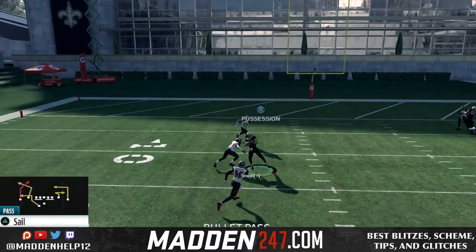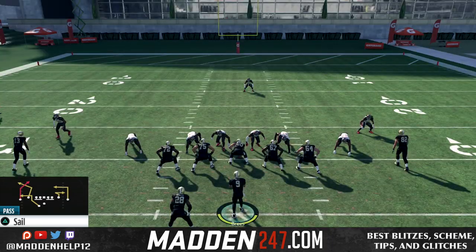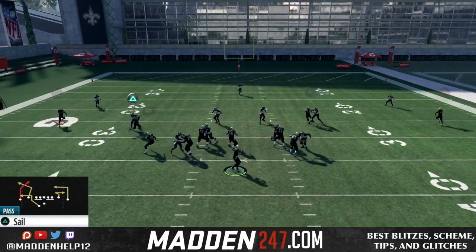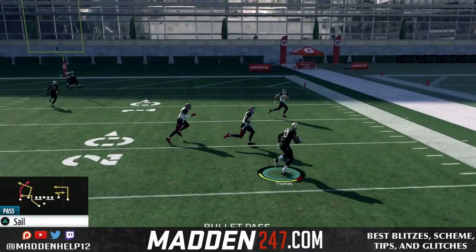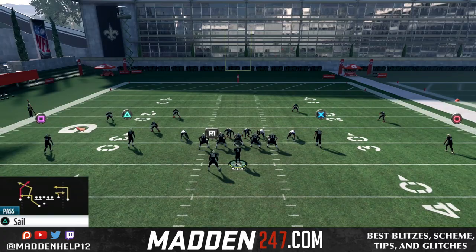This is very stressful on the user and it forces him to pick his poison — we're just going to go opposite of the user. This is a very effective scheme, especially mixed in with the Saints mesh wheel. It makes for a great combo complement to each other using these two passing plays mainly out of this formation.